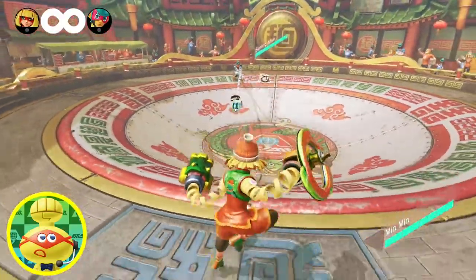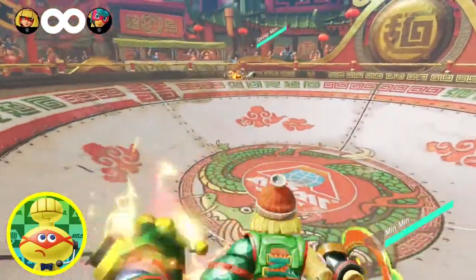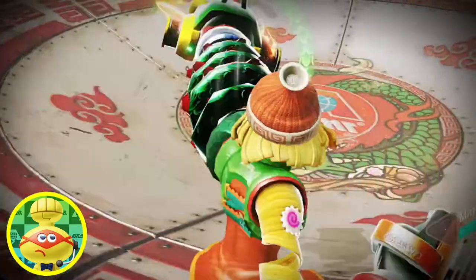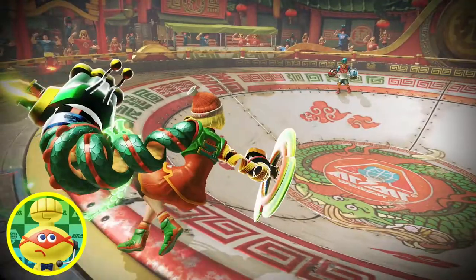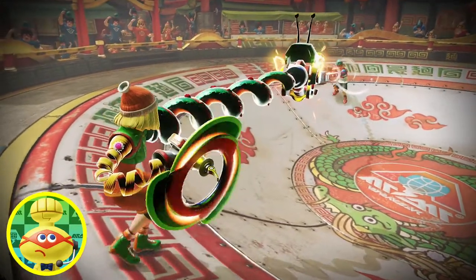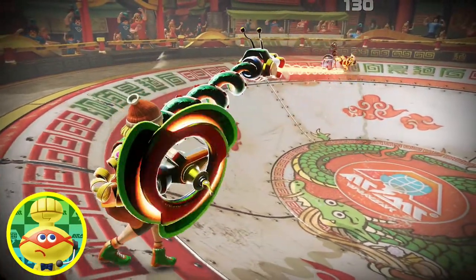Here's Min Min. Right away she's charging up, and there's her dragon arm! With her dragon arm charged up, it really looks like a real dragon! The dragon roasts opponents with a high-powered laser. There's a bit of delay before it fires, but its power is exceptional!